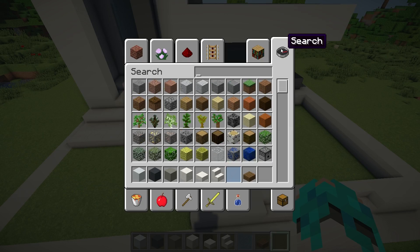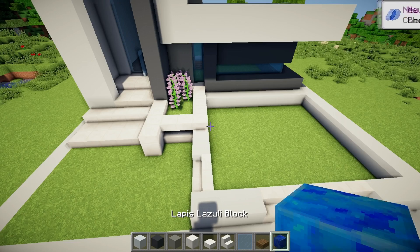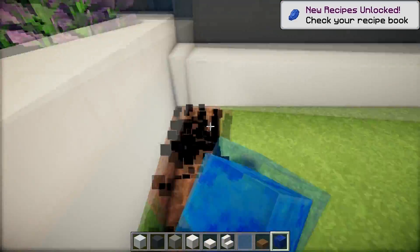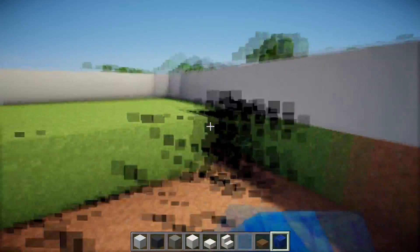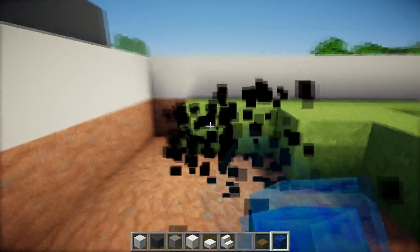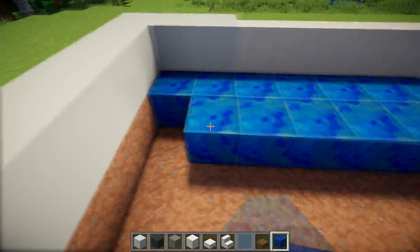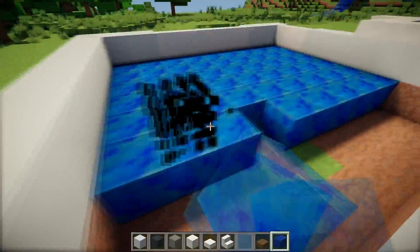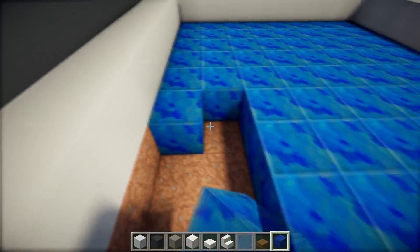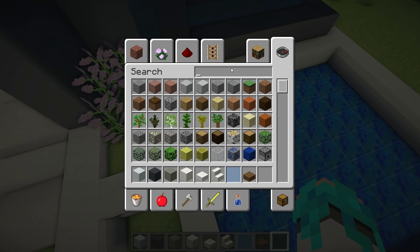Then let's grab some lapis, and inside the pool I'm going to replace the ground to lapis. Let's grab some water and fill the pool.